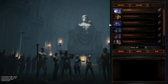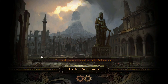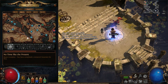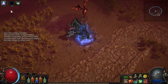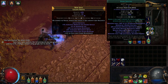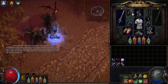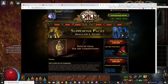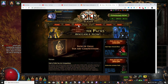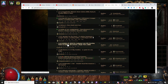Path of Exile Blight league again. I'm going to go over how to get the 24 challenges. I chose to play a summoner, which means every time you log in your specters are present. The specter gem is level 20, it has Meat Shield, Summon Carrion Golem. I loosely followed a build. Go to the forum, check which builds section, and I highly suggest you follow one of those.